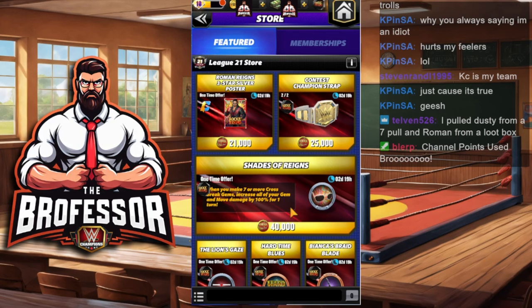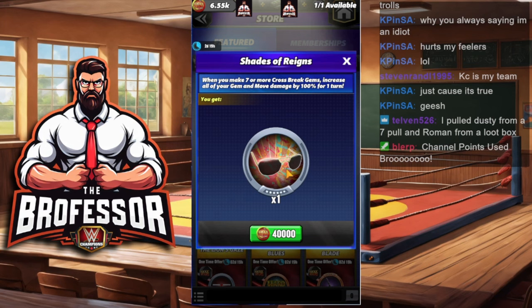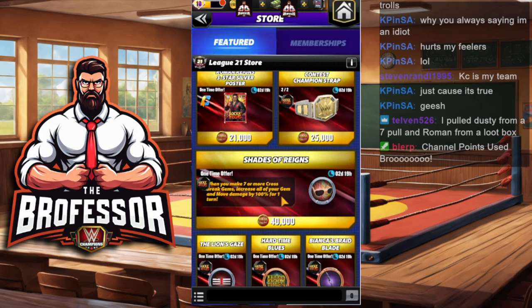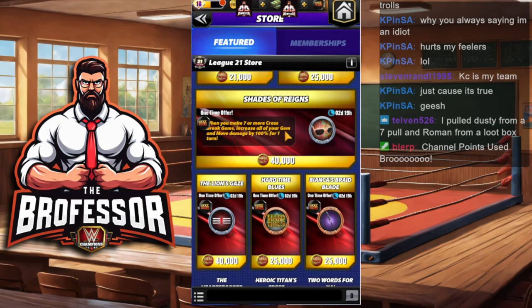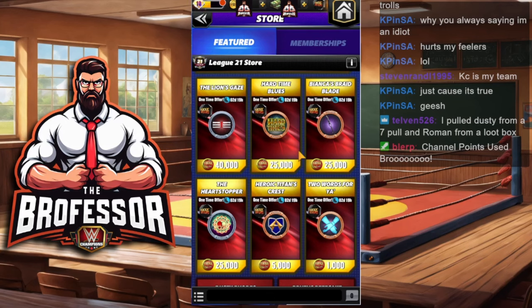First and foremost, the best thing on here is usually the plate that comes out on a showdown weekend. The Shades of Reigns plate: whenever you make seven or more cross break gems, you increase gem damage and move damage by 100% — all your gems, all your moves. This is going to be great on the Roman Reigns we have this weekend and lots of other characters too. The biggest tip: get the plate that comes out on the weekend itself.